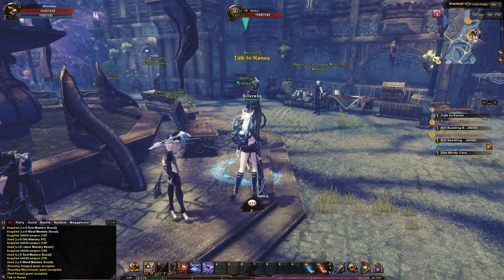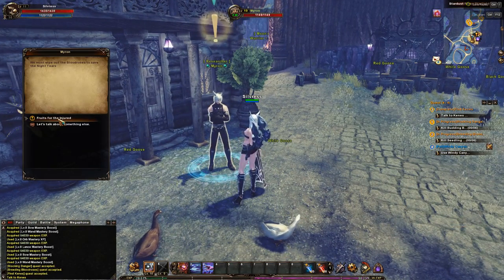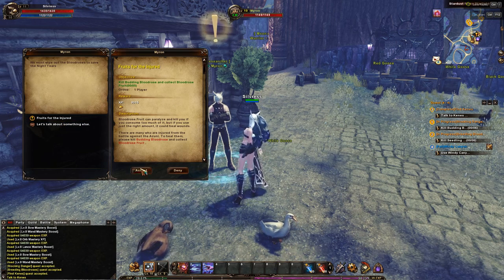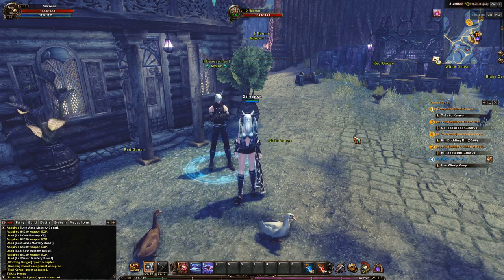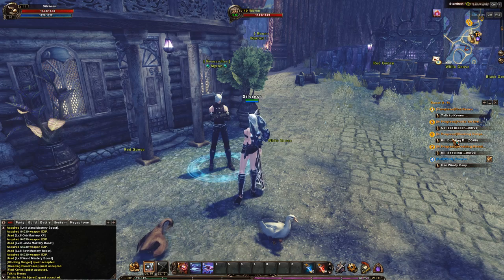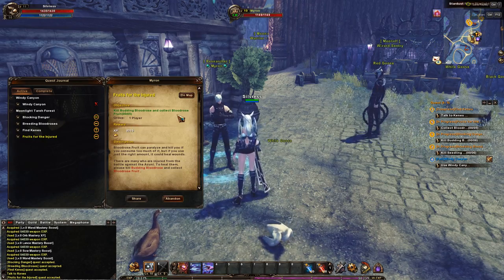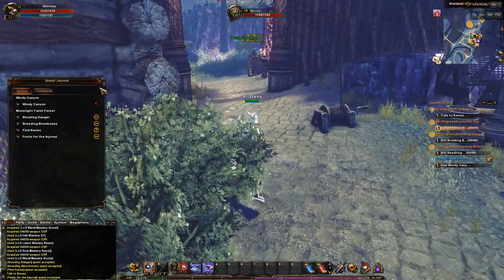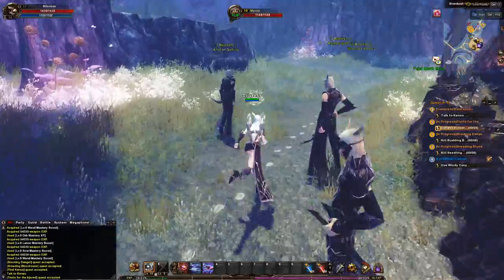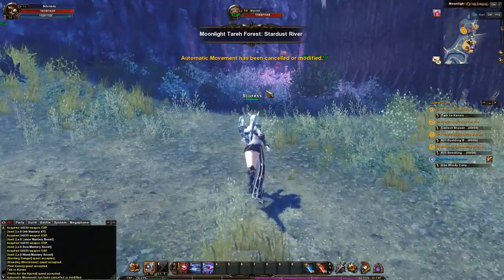Anybody else? Fruit for the injured - kill budding blood rose and collect blood rose fruit. Okay, it looks like we're staying in this area then for the time being. That's budding blood roses, and that's budding as well. Let's use that one. It takes us out of a different direction - I think it is. What is that? A whistling tree - never heard of it.